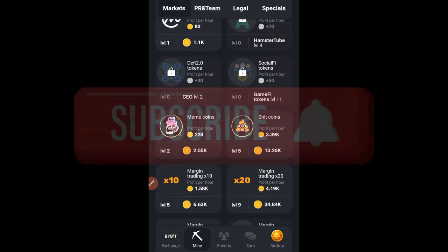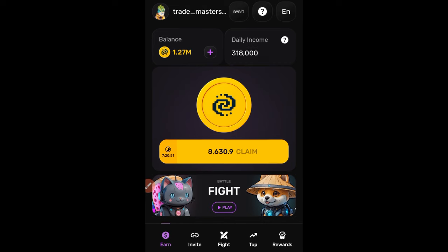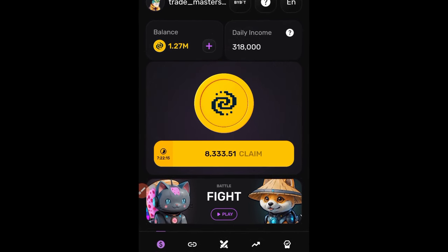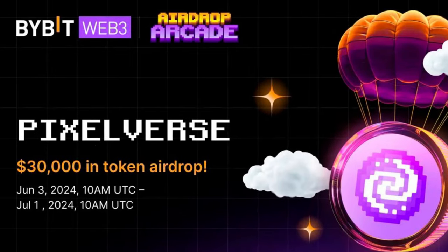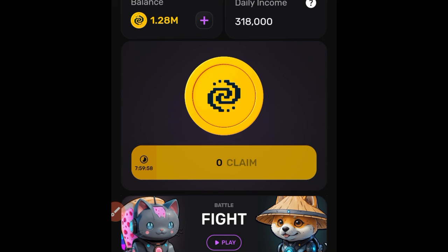If Hamster Combat is the only thing you are doing right now, you are missing out. Pixel Tab is one of those platforms that will get listed on Bybit — they recently made an announcement on Bybit and are currently on Bybit Web3 doing airdrops. You don't need to click anything; just come in every day and claim some points. I've made a step-by-step video already on how to use Pixel Tab both on Telegram and the web version.